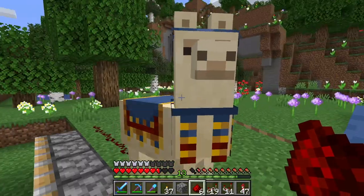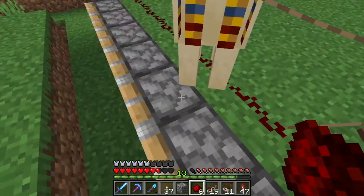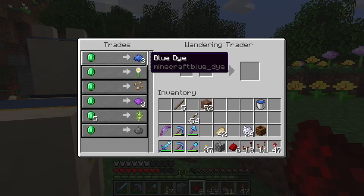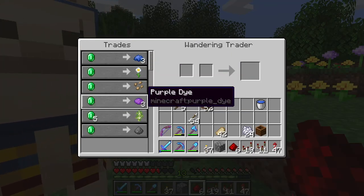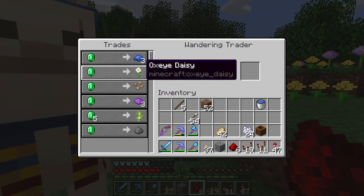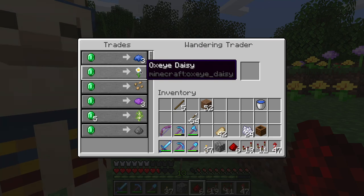Hey, look who's here — where's your other llama? What you got for me? Oh, you're selling flowers and dyes — the very thing I'm working on right now.